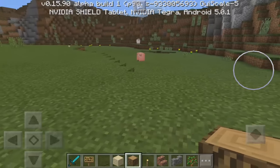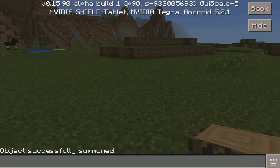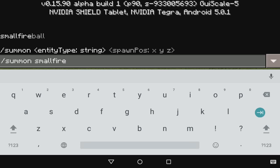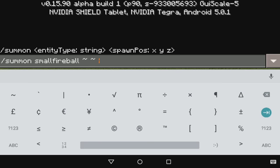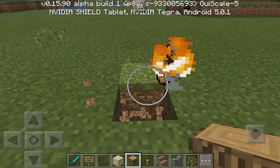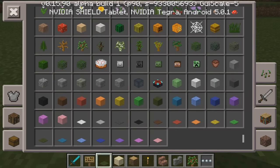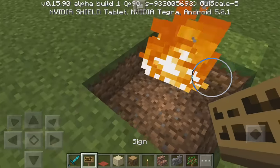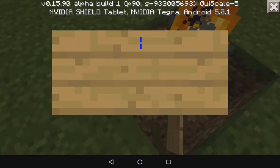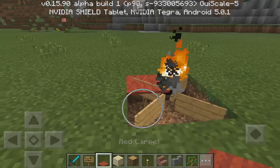We can actually use any carpet we want, so let's try this again so you guys can get the hang of it. Say we want our little fireplace right here — same thing but different carpet. Do slash summon, 'small', then 'fireball', add those little symbols, and press enter. There we go — it spawns right there. Break the four blocks just like this and then get the sign. This time we're going to use red carpet. Place the signs making sure it looks like an X shape on all sides.